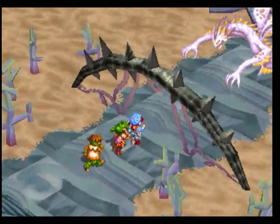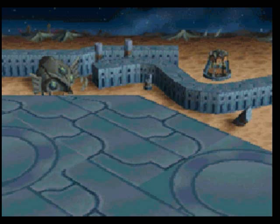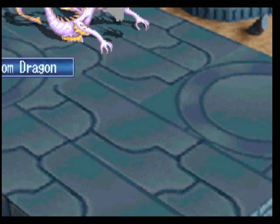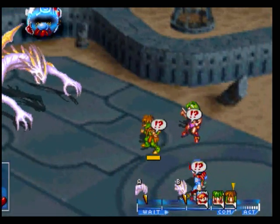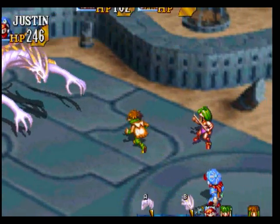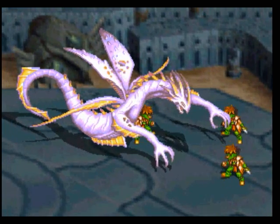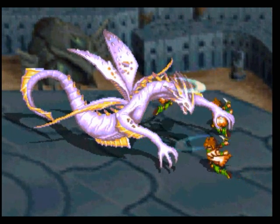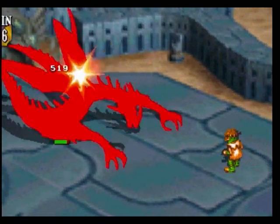Another boss - does he look familiar? It's the dragon from the volcano again. It seems like the Phantom Dragon - they just ran out of boss ideas and re-used it. That's okay - the head and body still share the same HP, and he has 4,000 now, well rounded up. This is just the way in.